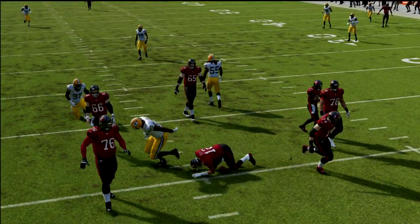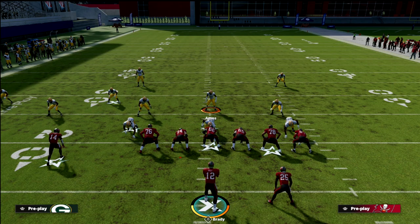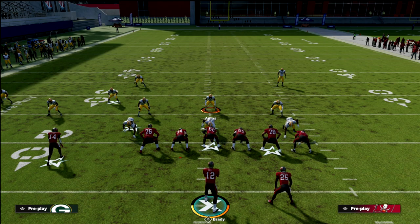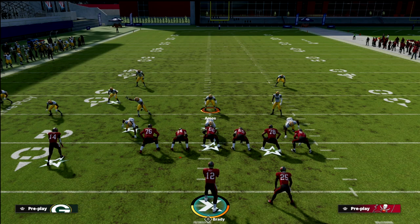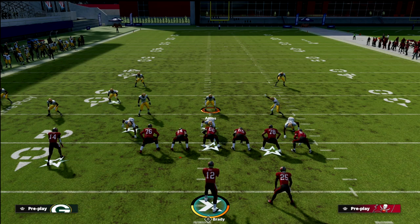This is a pretty good defense for trips tight end — at least the best I've seen. I like trips offense a lot, and this is a tough coverage to beat. Cover one robber with those adjustments is very effective. If you want to learn the rest of my trips tight end offense, my 3-3-5 wide defense, or just get better at Madden, join our Patreon — it's only $10 a month. You instantly get all of our ebooks, all our exclusive tips, and everything else. There's a link in the description.